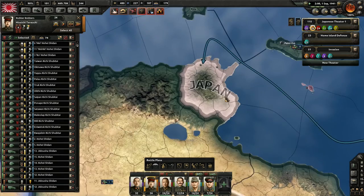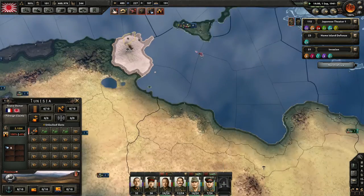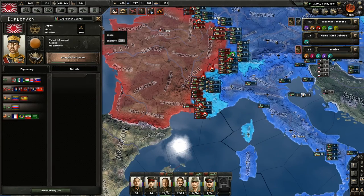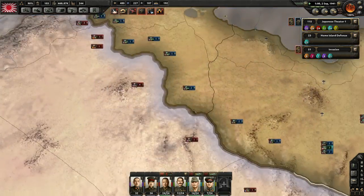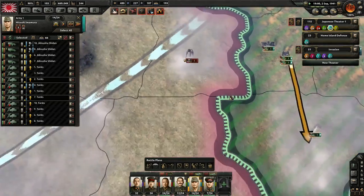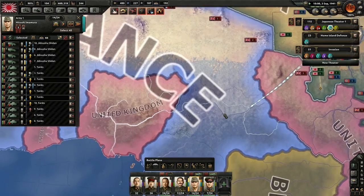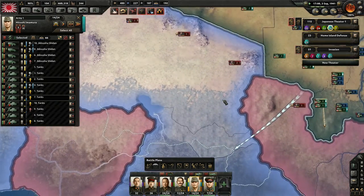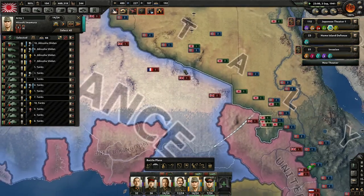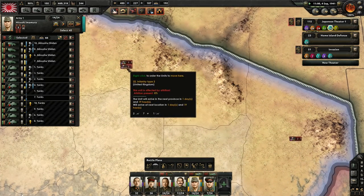I'm going to bring them down here. I'm going to try to help out in Europe, because if we get the French to collapse, that would help me too. Our tanks are pushing in. I'm going to run over the British here. This looks like Siam's forces.